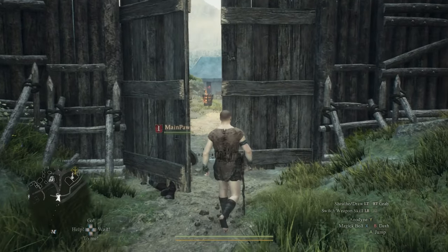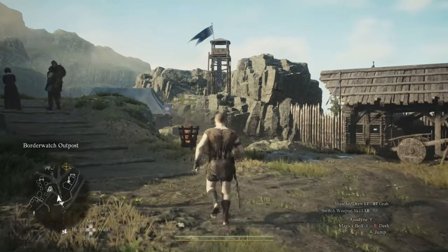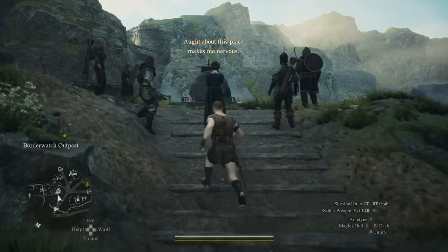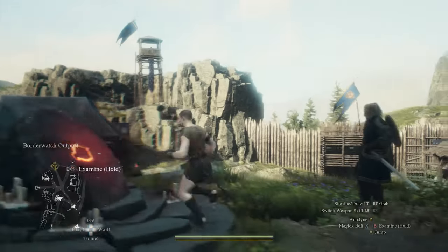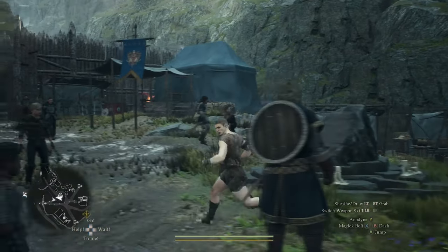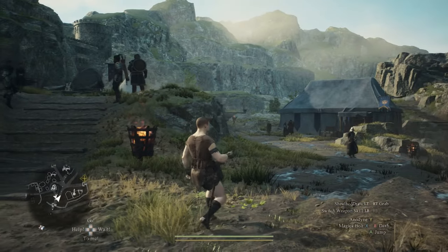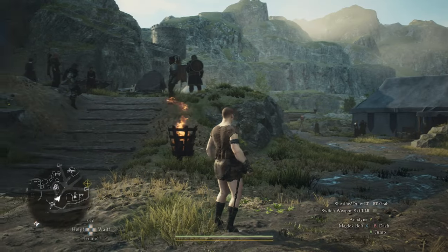Right after you finish the tutorial you'll end up at this area here, the Border Watch Outpost, and there's quite a bit of chests around in this vicinity that you could easily miss. Also an extremely valuable token too as well. I'm going to be showing y'all where all these chests are located at around this area, as well as the token, for you to get a lot of goodies. Let's get into this.